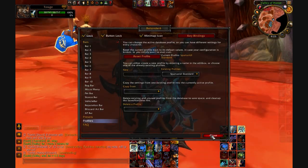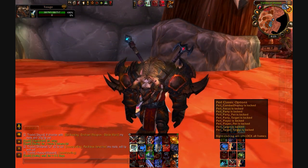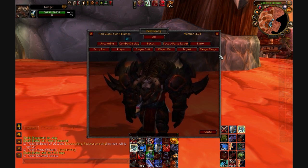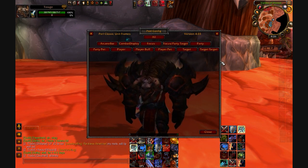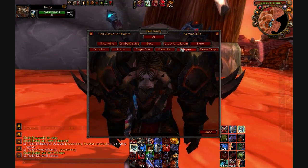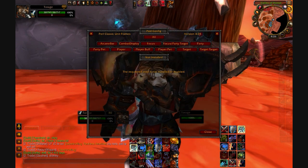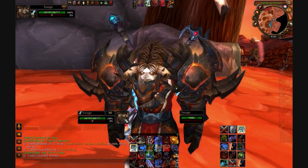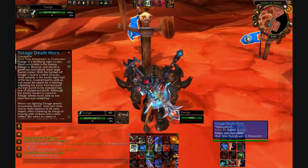The next most noticeable add-on is probably X Pearl — or rather Pearl Classic Unit Frames, which I'm using now. X Pearl kind of broke with the patch so I switched to Pearl Classic. I'm not sure if they've fixed it yet. Basically this add-on does a lot of stuff, and mostly it's stuff I turn off. I just like having my portrait move and having my target down here next to my abilities, more centered, so I don't have to look way up to see what my target's health is at.